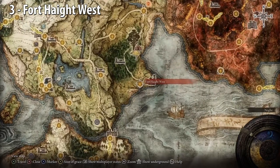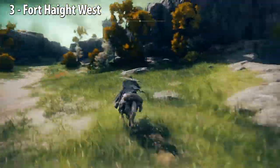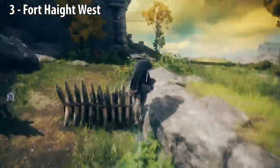Fort Haight West. Turn right and go up the hill. Go past the barricades, and there it is.